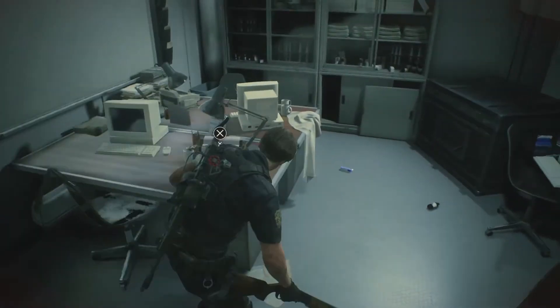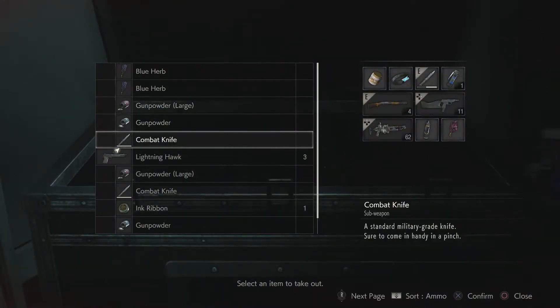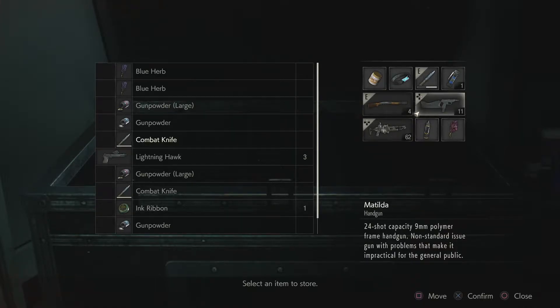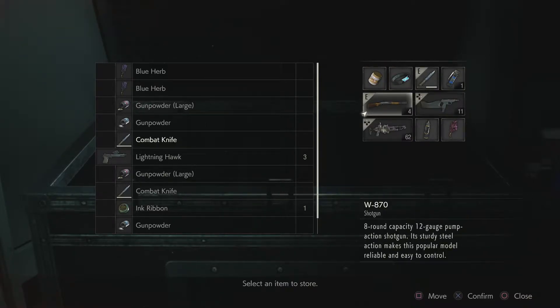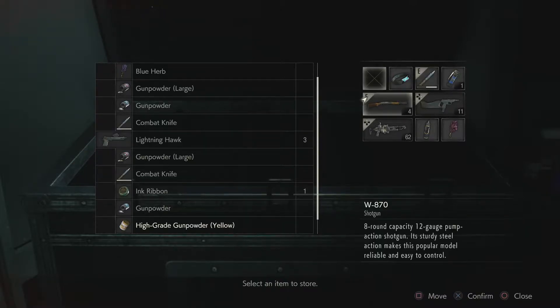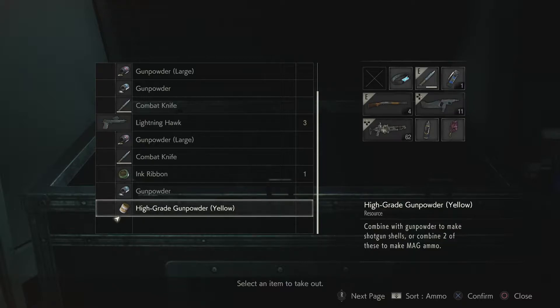Am I ready to save yet? I don't really feel the need for saving because I totally messed up, or at least I didn't accomplish enough to do so. I'm not even sure what would be the best way to proceed at this point. I guess we want to store the gunpowder for now. And we want to make gunpowder — or ammo. This is for the Lightning Hawk.